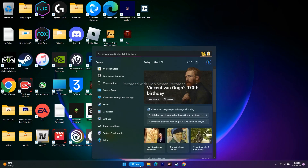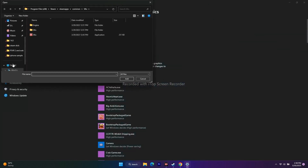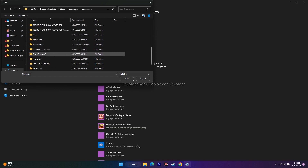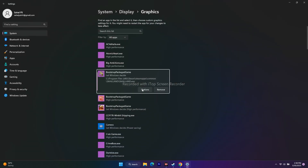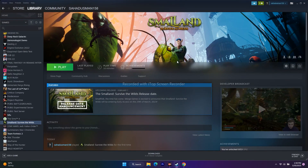The next step is to run the game on a dedicated graphics card. Search for Graphics Settings and open it. Click Browse and navigate to Program Files (x86) > Steam > SteamApps > Common > Small Land, and add the game. Then click Options on the game entry and change the setting from 'Let Windows decide' to 'High Performance'. Click Save, then try to launch the game.